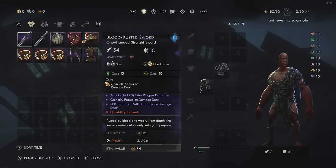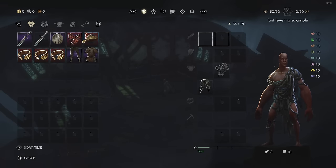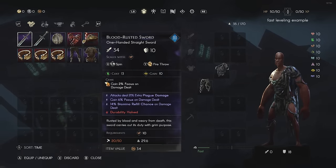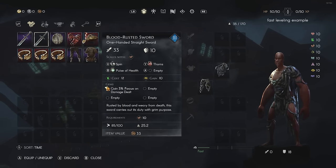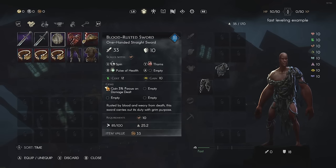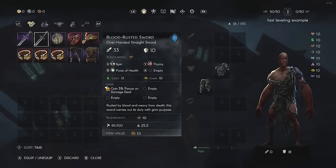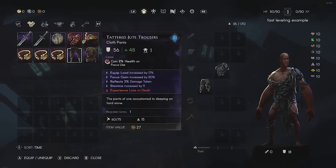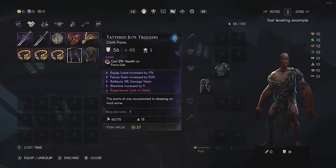I'll go ahead and take everything out from here. This is a simple level 1 item you can purchase from the smith. The reason I'm using two weapons is that one is used to buff my thorns damage while the other has my fire throw ability I use for leveling. You don't have to use this exact setup — you can use any weapons you're comfortable with. A lot of people are comfortable using dual daggers because of how fast it is.